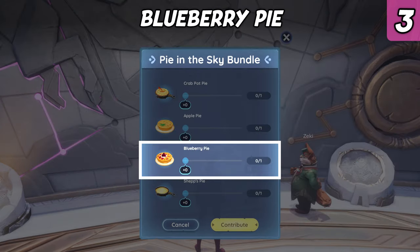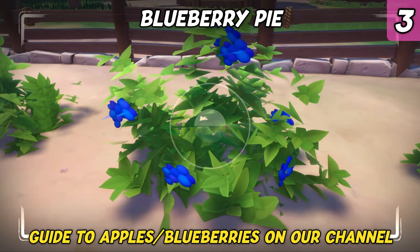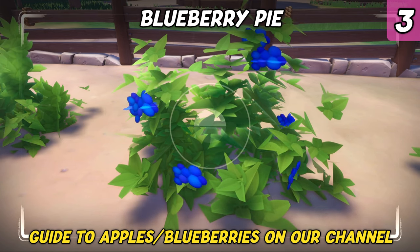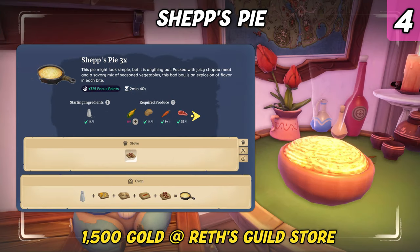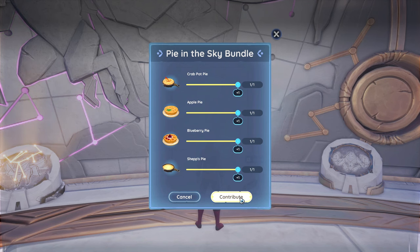There's another pie required for this bundle: the Blueberry Pie. The recipe can be purchased at the Cooking Guild store, costs 1500 gold and requires cooking level 6. The most challenging ingredient to acquire for this recipe are blueberries. If you need help with getting blueberry or apple seeds, we have a helpful guide on our channel. The last dish you need is a Chef's Pie. The recipe can also be purchased at the Cooking Guild store, costs 1500 gold and requires cooking level 6. A variety of vegetables and Chapa meat are the main ingredients. Upon completing the Pie in the Sky bundle, you will receive a new cooking recipe for Mushroom Kish.